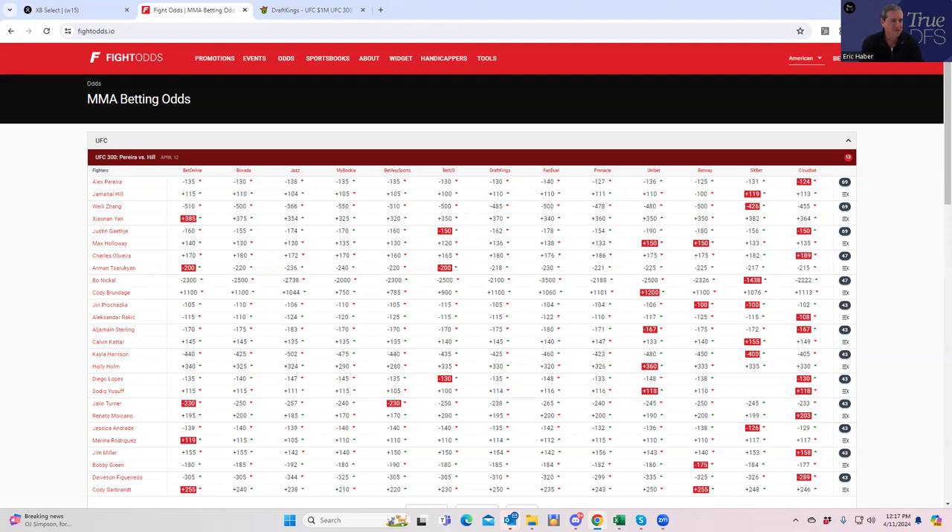A couple of interesting characteristics about this card: it is a 13-fight card, which means you're probably going to need to prioritize upside and not worry too much about being unique, just because of the number of combinations. However, the issue is that there are three five-round fights, and five-round fights typically generate big projections — they're almost always going to be at least somewhat good plays. So it might end up being more chalky than you'd expect from a 13-fight card, because so much ownership is going to come from those five-round fights.